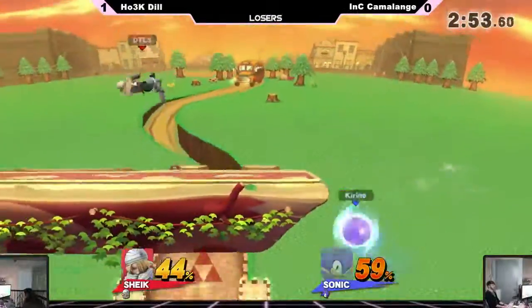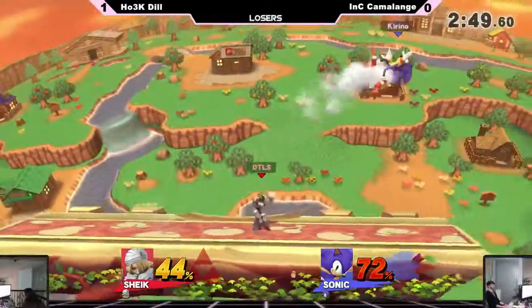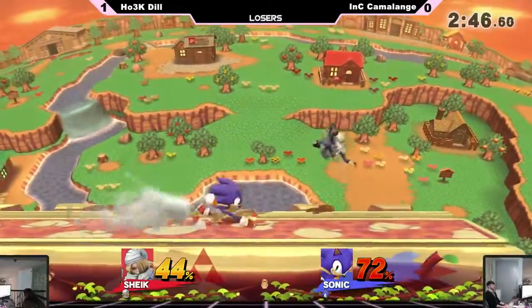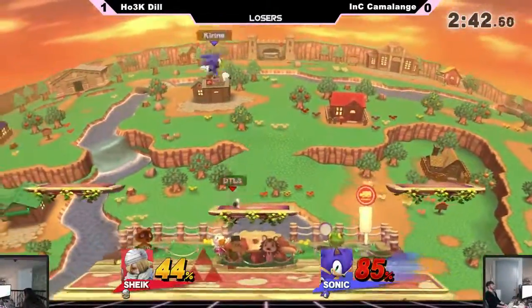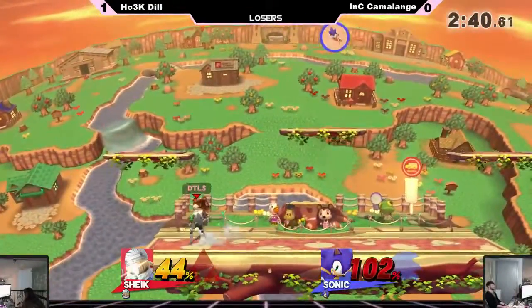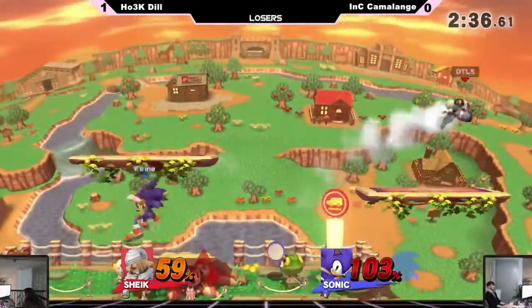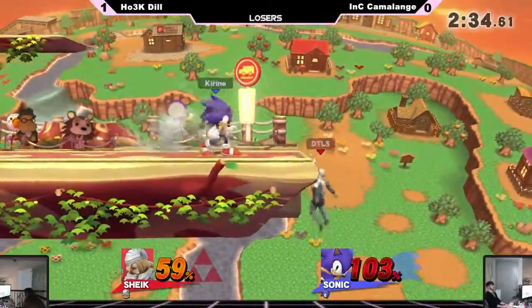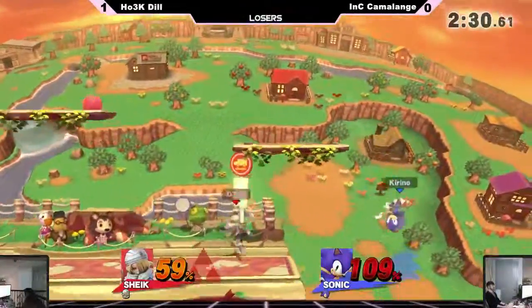Once again he got hit by the bumper. It's one of those things where you start pushing the shield with the ball. He approaches, catches him with that up smash. Good DI from Camelange — not quite dying, maybe a couple more percent would have done it. Nice air with a back air — wow. He really wants that F-smash; that would have done it too, with that rage at that close to the stage on Town and City.